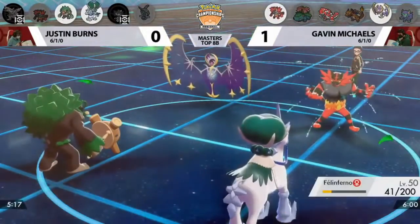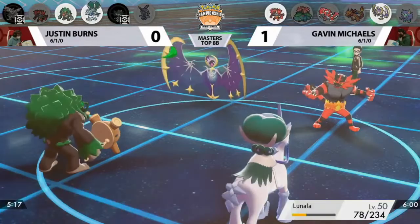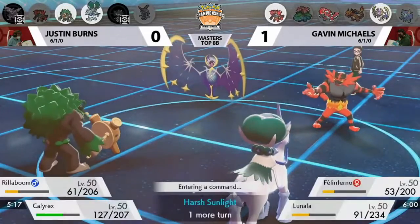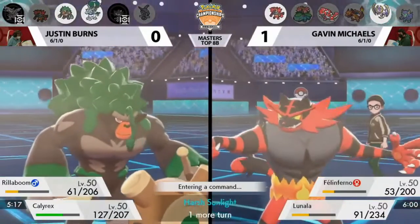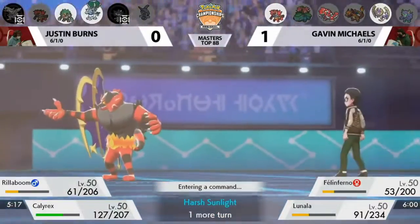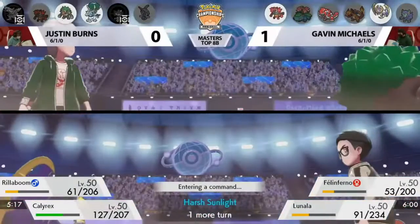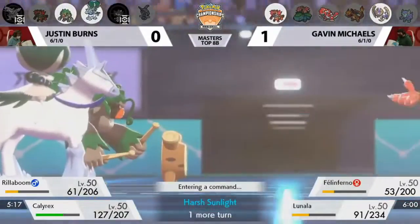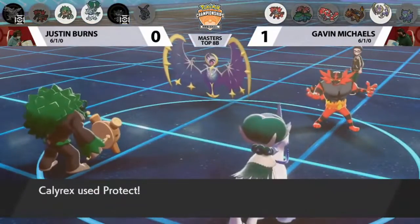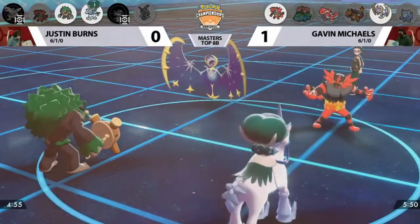Knock Off from Rillaboom — thanks to multiple Intimidates and Lunala not holding an item anymore after consuming its Power Herb — does not do enough damage. Moon Geist Beam into Calyrex at plus three special defense is not even a two-hit KO. That's a big deal — we're so used to Lunala just checking Calyrex. Trick Room returns to normal. There are some mind games here — double targeting into a Protect would be very bad. It's not super safe for Rillaboom to pick up knockouts either; Justin has to make the right call.